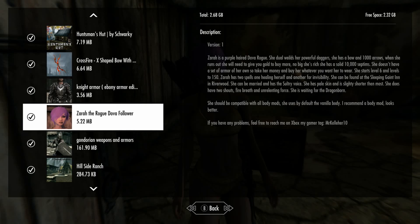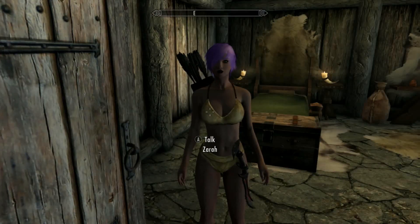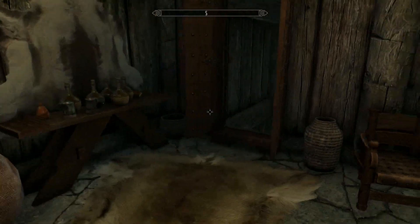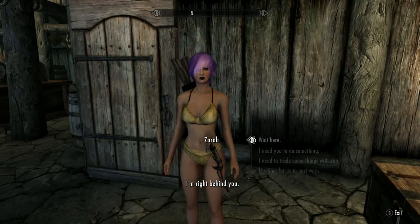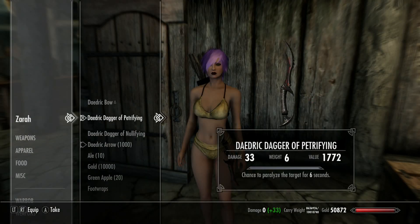She's compatible with all body mods so you can make her look as good as you want. I have CBE on and this is what she could look like. I don't know why she was naked when I came in here — she was probably just relaxing in this room. So, what do you want me to carry? This is basically her, so I'm just going to put some clothes on her.